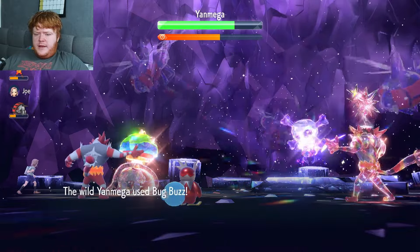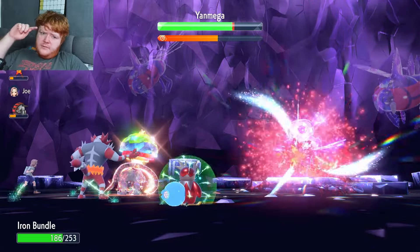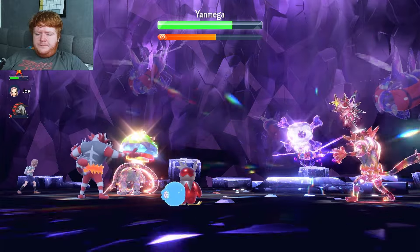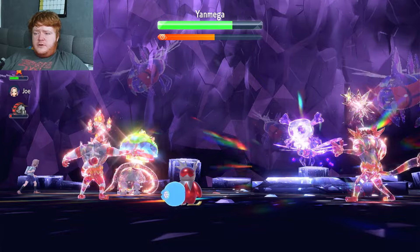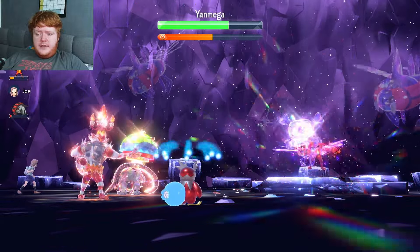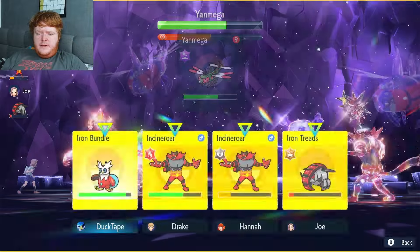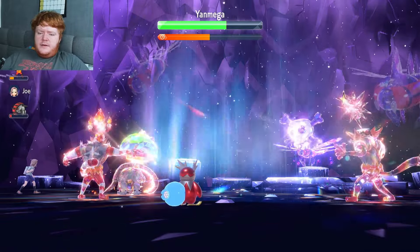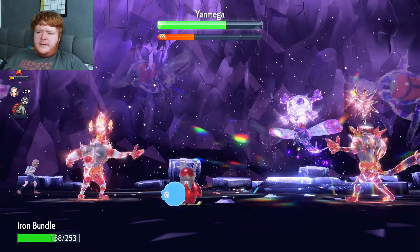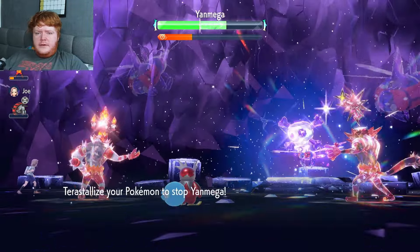Iron Treads is probably where the damage will come from. There's a Fog Close - we don't take too much. Darkest Lariat - I can see this going downhill now that we have no Heal Cheers left. Someone else uses Heal Cheers though. I'll use Snowscape and then set Aurora Veil back up to try to keep everyone alive as long as possible. Iron Treads has a tiny bit of health left. I use Aurora Veil to increase Defense and Special Defense. One of the Incineroars is on low health - I'm guessing it goes down next.